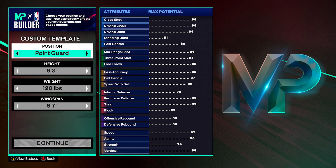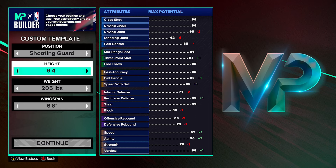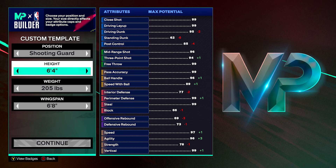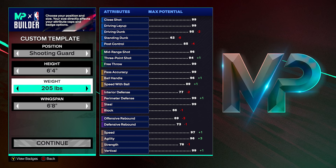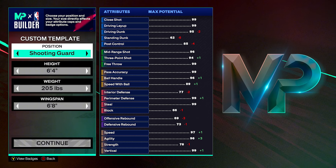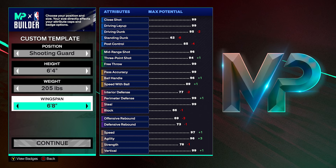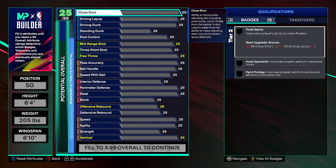We're gonna put him at shooting guard and put his height down to 6'4". I ain't gonna lie, 6'4" is a little short on 2K, but this year short guards is the thing again — you can score, pass, do everything. I like my shooting guards around 6'5"-6'6" but one inch shorter is not a problem, and at 6'4" you get most of his signature dribble styles and shots. We'll leave his weight at 205 and move the wingspan up to 6'10".